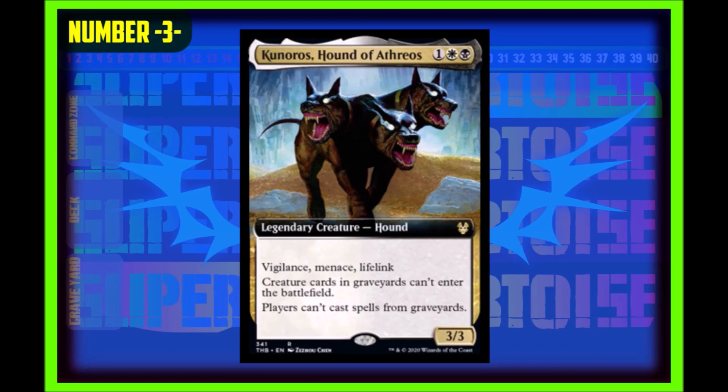Number three: Kuneros, Hound of Athreos. A one generic, one white, one black, three-three legendary creature hound. It has vigilance, menace, and lifelink, and it says creature cards in graveyards can't enter the battlefield and players can't cast spells from graveyards. This card is insane — the stats for how cheap the mana cost is are amazing. I believe this card will see lots of play in different formats, maybe Modern, definitely Commander. It will be a commander and will see play in cubes because this is a Voltron god.